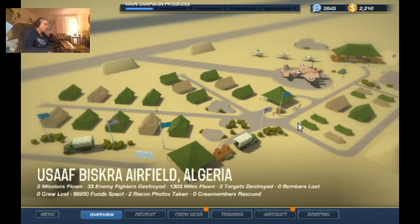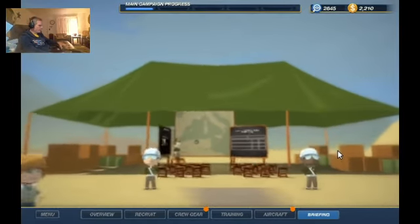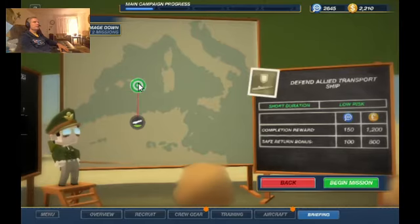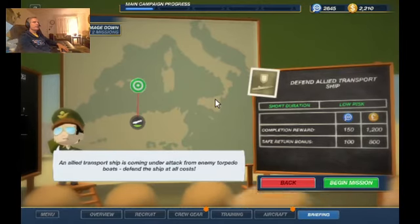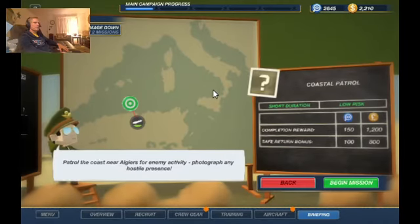Howdy folks, Corky Duke here. The game is Bomber Crew, the name of the bomber is Playboy Bunnies, with an all-female playmate crew. We're going to send the girls out on another mission. We've got defend allied transport, enemy damage down for the next two missions, and coastal patrol. Let's do this easy one.